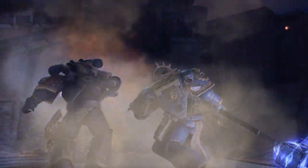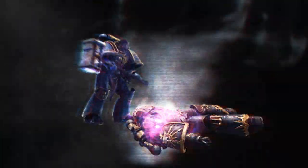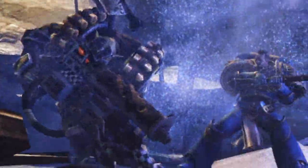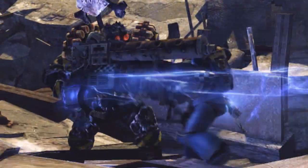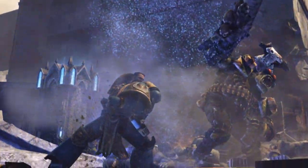When impact is made, the Thunderhammer's energy field is triggered, smashing anything in its power. There are few things more awe-inspiring than an Ultramarine wielding a Thunderhammer. Those enemies who have seen the sight rarely live long enough to regret it.